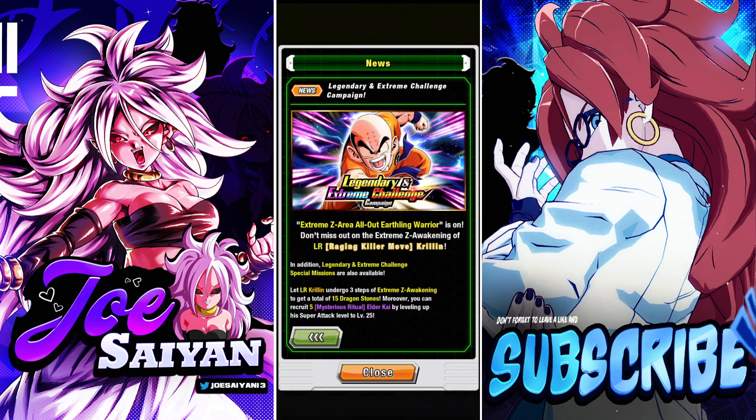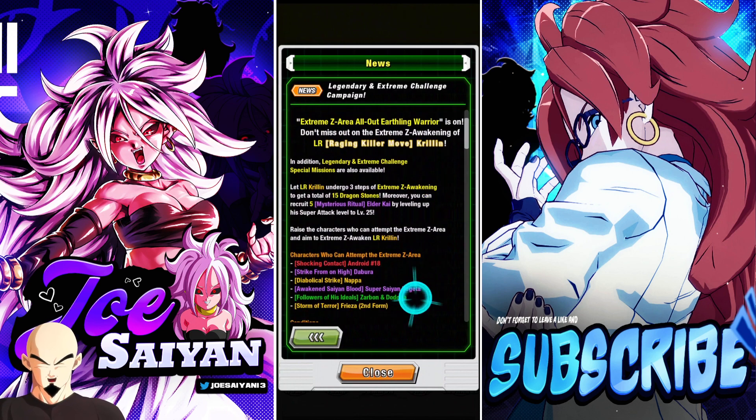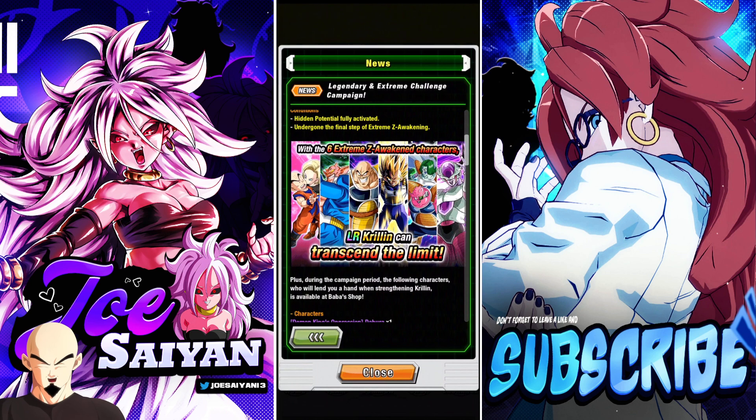Alright guys, it's Dokkan time, and today the legendary Extreme Challenge campaign has finally come to global with the EZA for Krillin. Krillin is here, and Krillin is a pain in the butt to EZA because you have to bring these ridiculous set of units, as you can see on the screen, to actually get him to EZA.